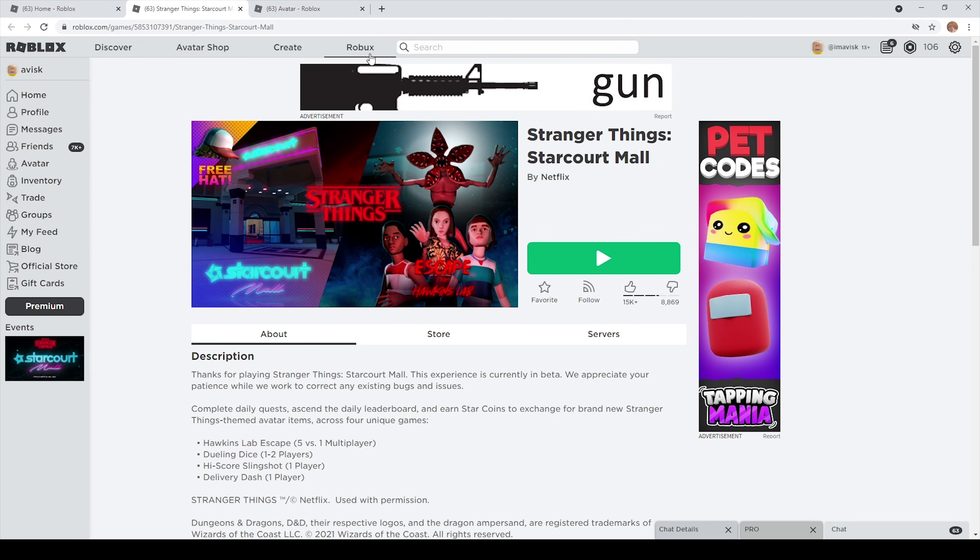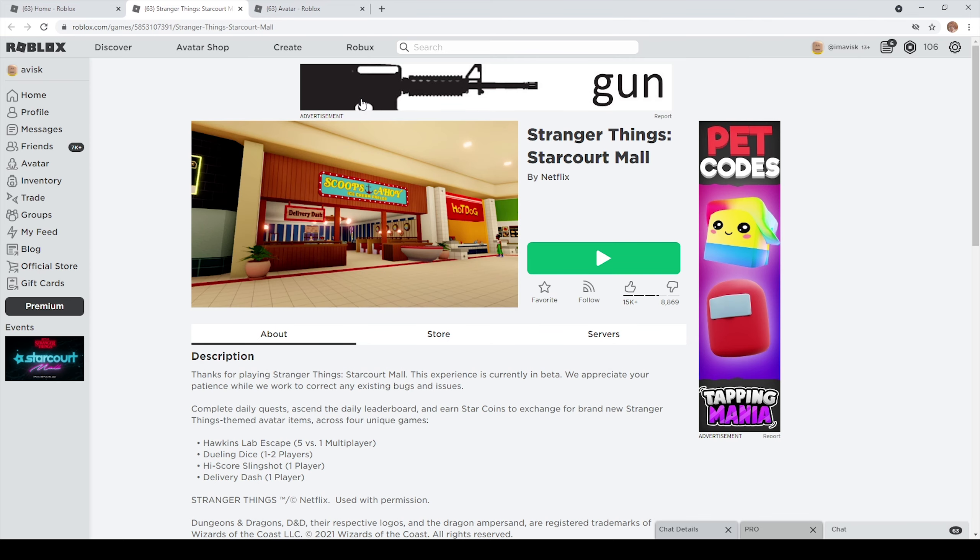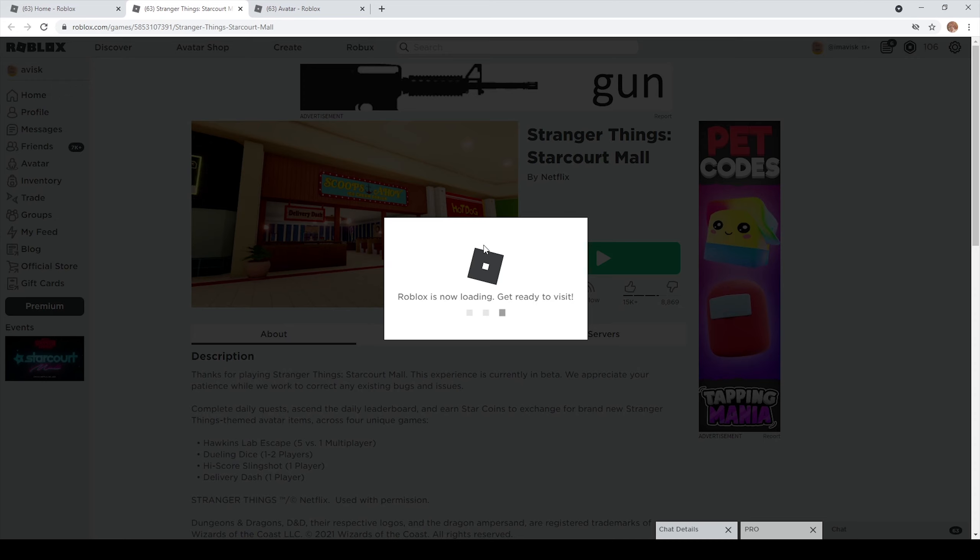So once again, we have a very cool collaboration between Roblox and Netflix. We already had a few in the past — I think we already had a Stranger Things themed event, and then we also had some Stranger Things themed UGC items, which were actually quite interesting. Anyway, in today's video, we can focus right here on the Stranger Things StarCard Mall. Let's start.